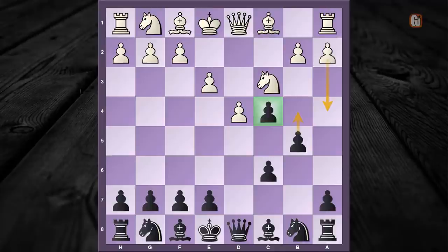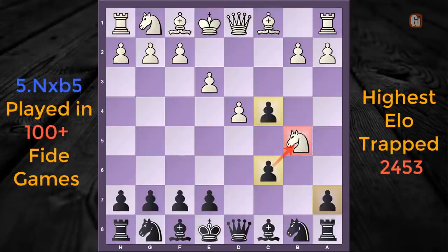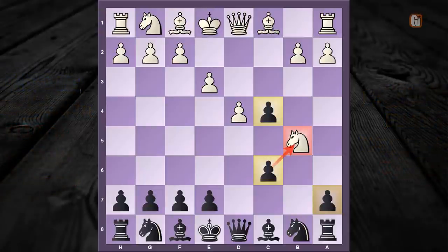As per many books, videos, and especially old theory, they all condemn the move b5. The simple reason is white has this nasty sacrifice: knight captures b5.